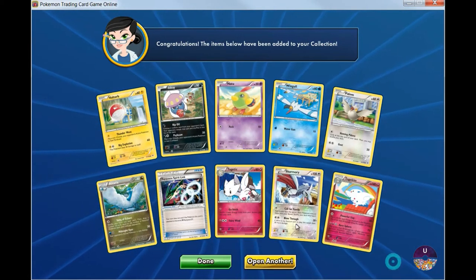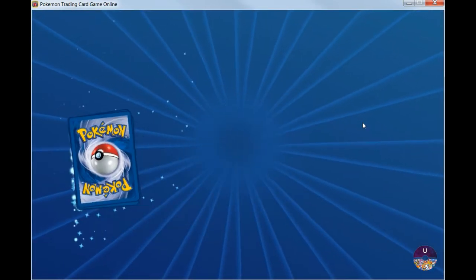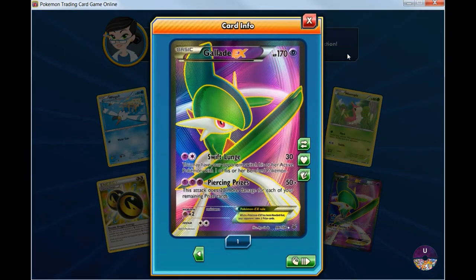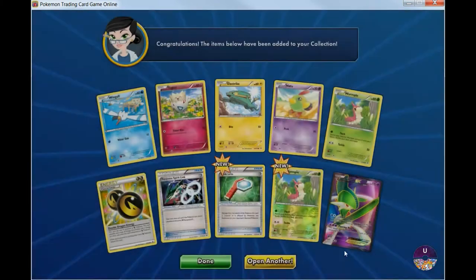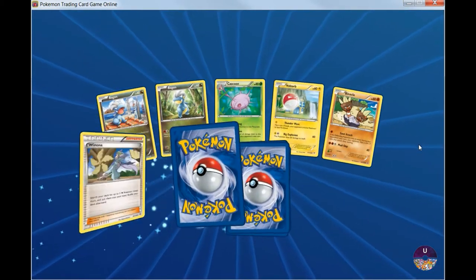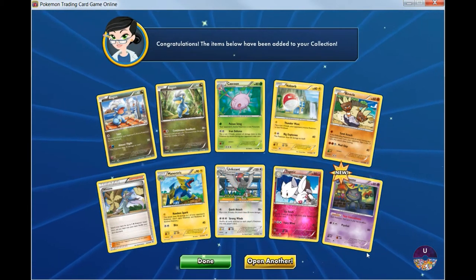Skymarie is a good card as well, so let's keep going. Nice — another full art, Gale EX. So far so good.